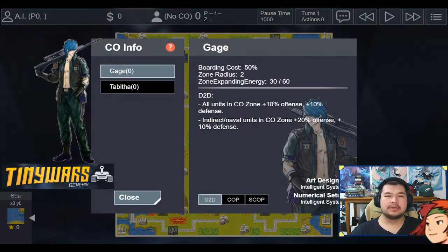Layer 1 was me playing as Gage. Gage has a zone radius of 2, with a default CO zone bonus for all units of plus 10% offense and defense. Gage's CO zone specifically gives his indirects and naval units a plus 20% offense and plus 10% defense. Combined with the CO zone, that's plus 30% offense and plus 20% defense — he's kind of the offensive naval and indirect specialist.